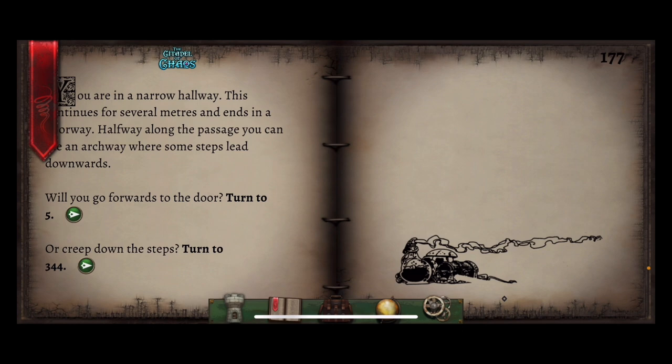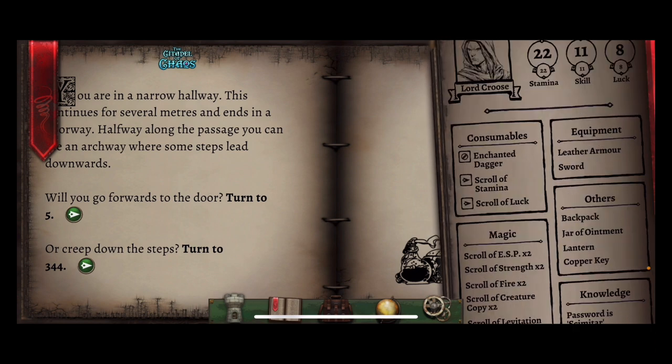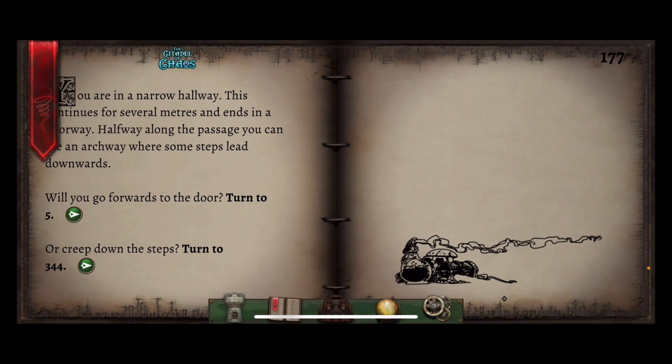You are in a narrow hallway. This continues for several metres and ends in a doorway. Halfway along the passage you can see an archway where some steps lead downwards. If you recall, at the end of part one and start of part two we actually went down those steps into the room with the leprechaun. But I reckon we should go straight on this time — we've got a few items now, including a jar of ointment and a copper key, but we're still after the hairbrush. So let's try and go forward towards the door.